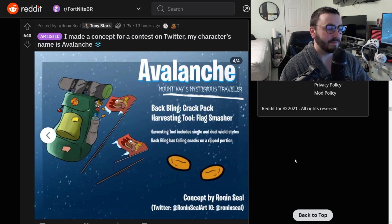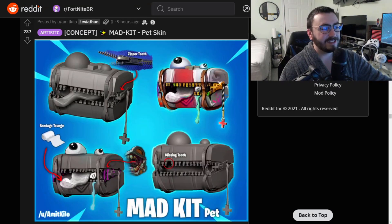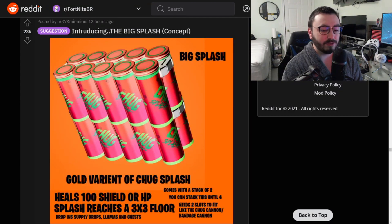Mad Kit pet skin — this is a very very unique take on pets. I like pets. I like a lot of things in Fortnite, to be honest. This is a really good concept. I don't know how many we're gonna do here because I'm doing this quite late at night and there's not that many concepts coming up — I had to scroll quite a bit down for this, like 12 hours ago. Hopefully we have some more.